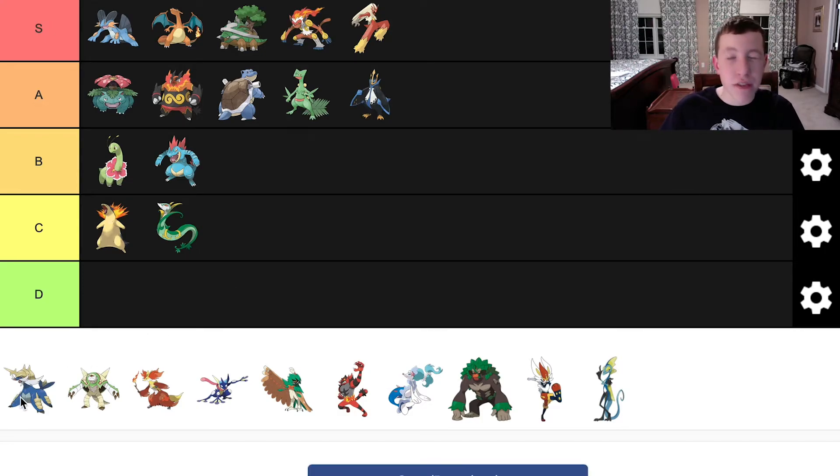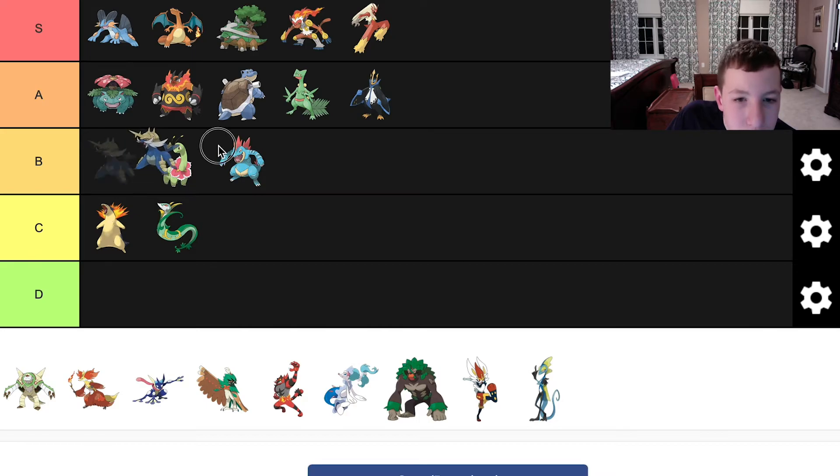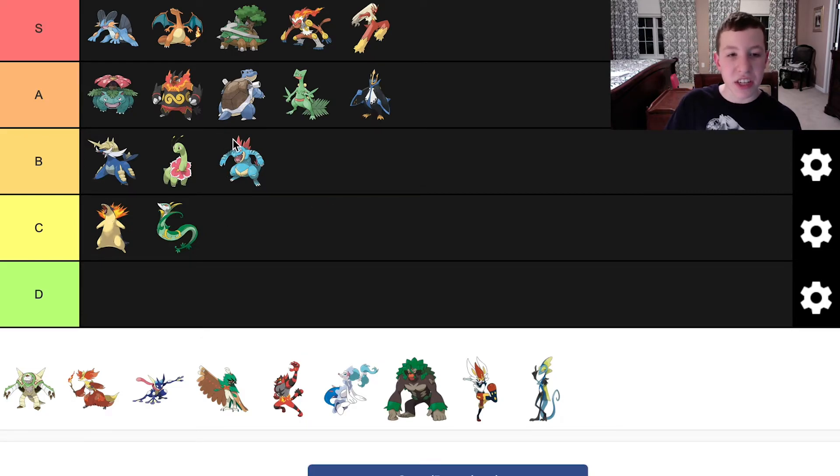To finish off the Unova starters, we have Samurott. I love how at the bottom of its legs it has swords — I never knew that, I recently found out and that was really cool. I think it was based on a sea otter. I love the spear at the top, but I think it works really well. Samurott is overall a well-designed Pokemon. I think we can put Samurott in B tier. Take note that B tier and C tier are no bad Pokemon — if they were bad, I'd put them in D tier. These are the final forms and they're all amazing.